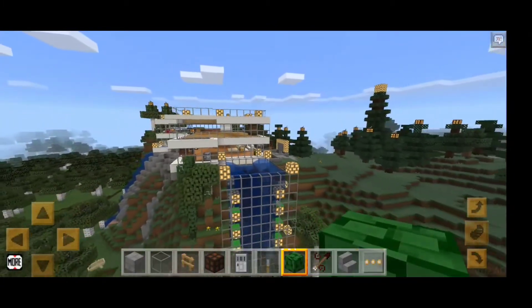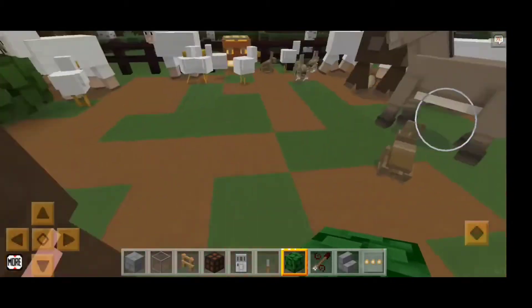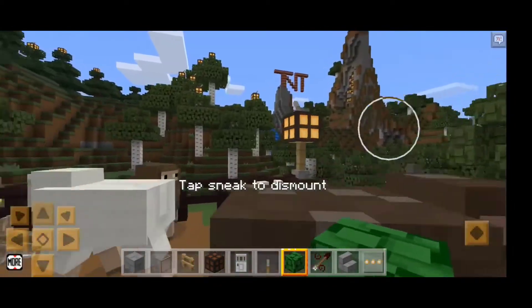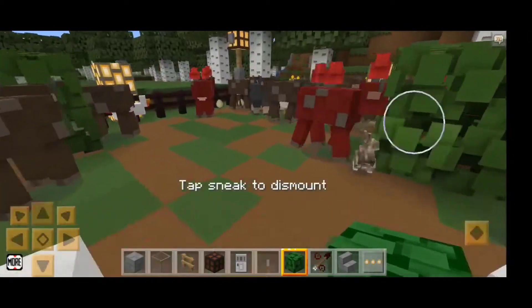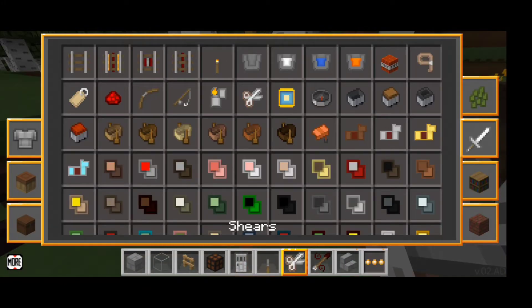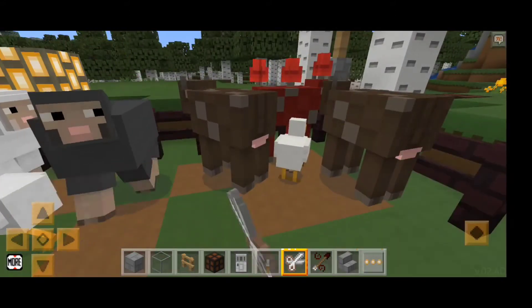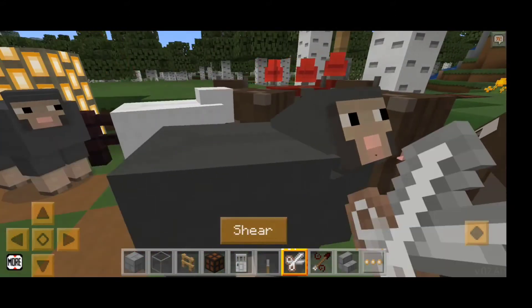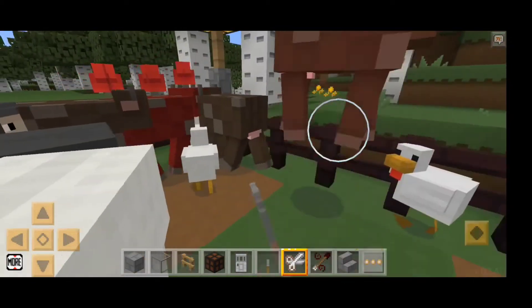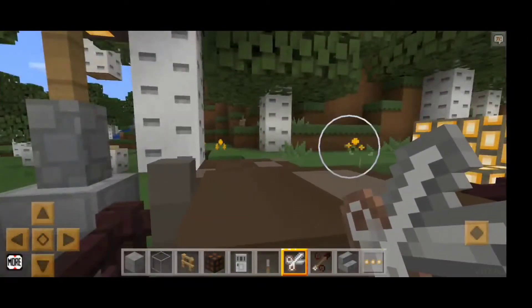This is our farm. We have a cow, chicken, sheep, rabbit, mushroom cows, and more cows. We can also get a sheep's head here.